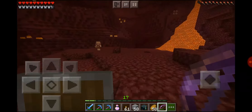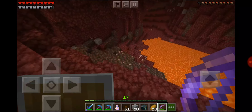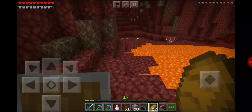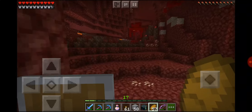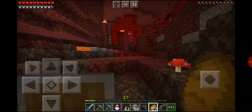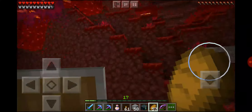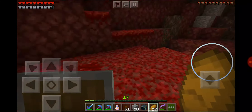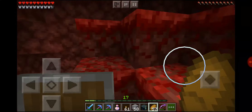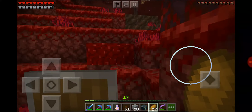There's a cave opening here — oh, there's a crimson forest! Not the forest I was looking for, but I must admit this one is also pretty awesome. I could of course use these weeping vines as ladders, but I feel like they wouldn't really fit. The warped vines are blue so they fit more with the castle — they're more like actual vines.